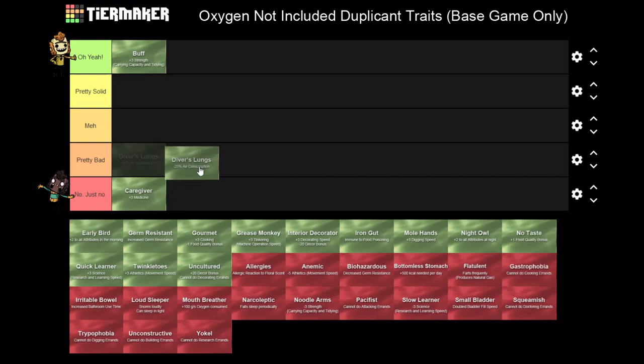Diver's Lungs is also not super interesting - definitely not that bad but maybe here. This is only like minus 25% air consumption. Overall that's really not that big a deal. You're going to need four dupes with this before you even see a benefit of a single dupe's normal consumption. It's just not really that interesting to me, so I'm going to drop it here - definitely a lot more you could get that are much better.